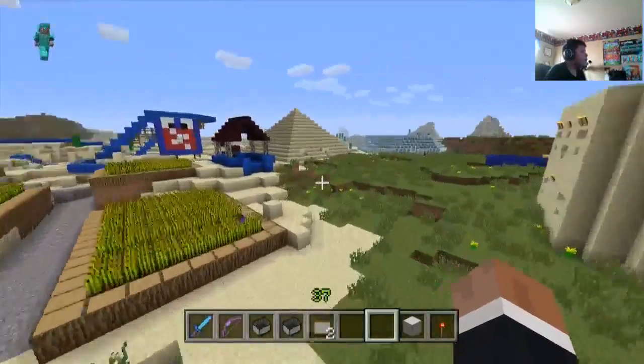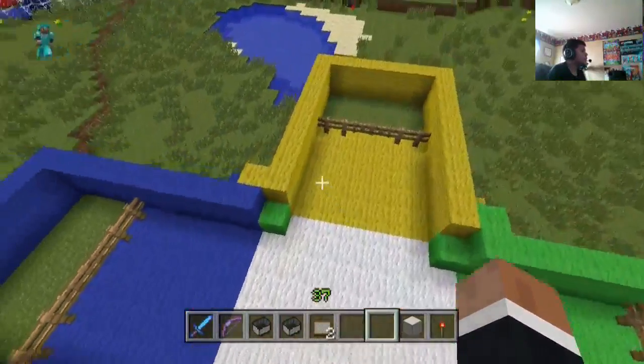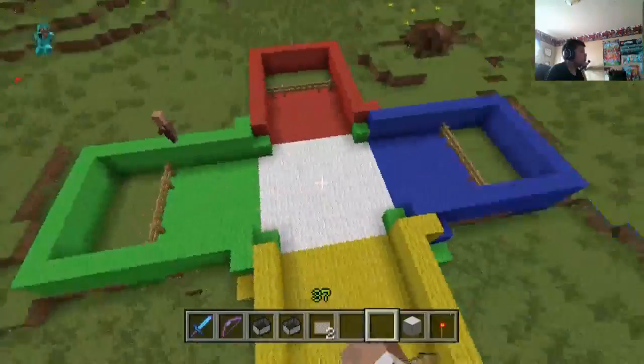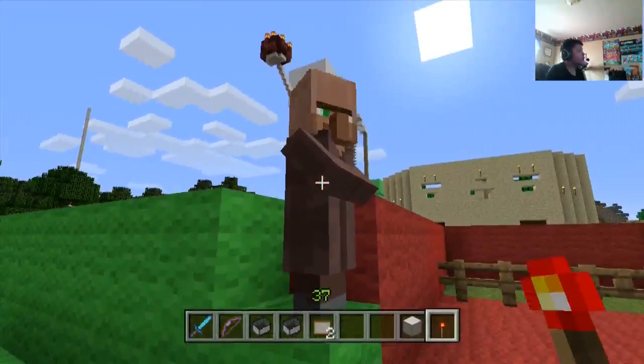When we come over here we can see this is the sheep shearing game that Stampy made in his world. I forgot what it's called, but all the sheep just despawned and there's a villager in here for some reason.